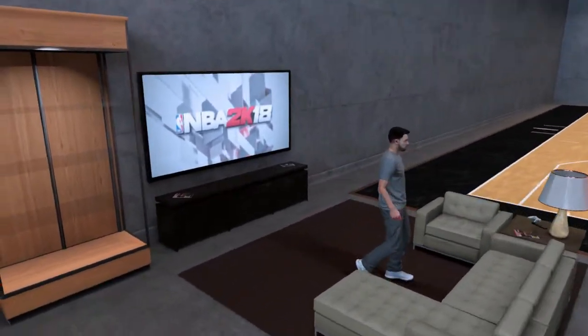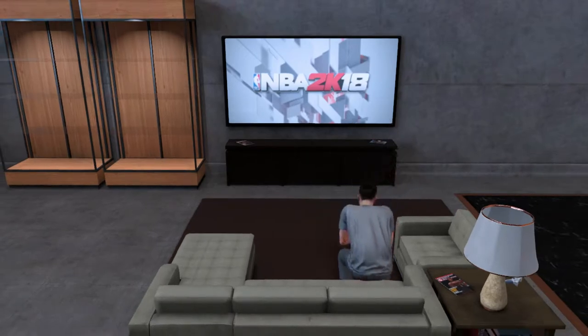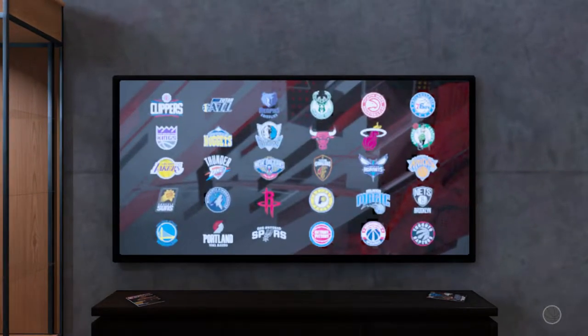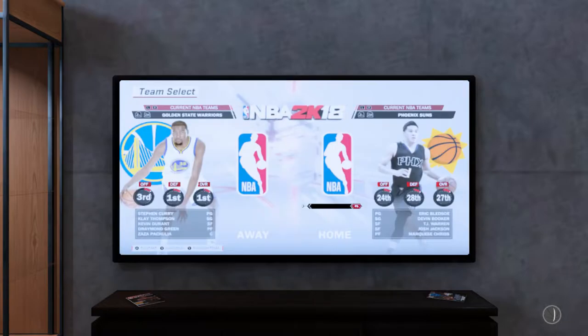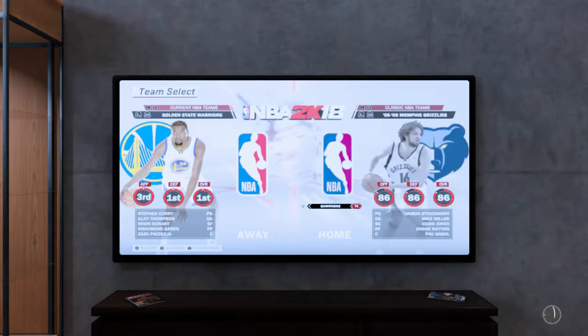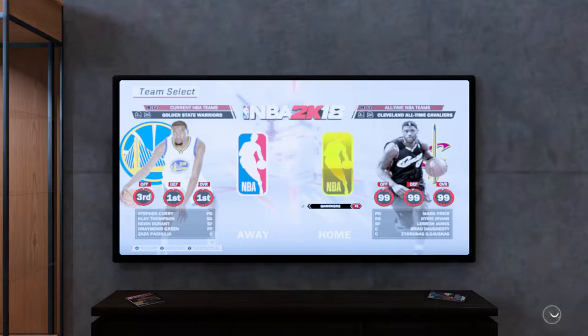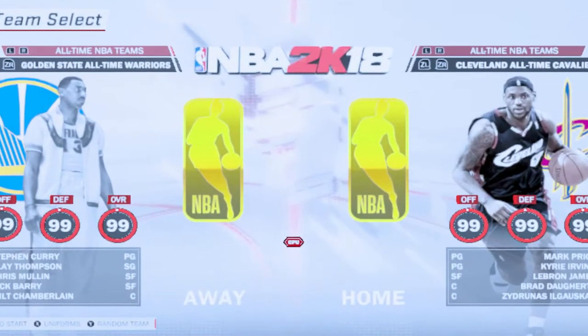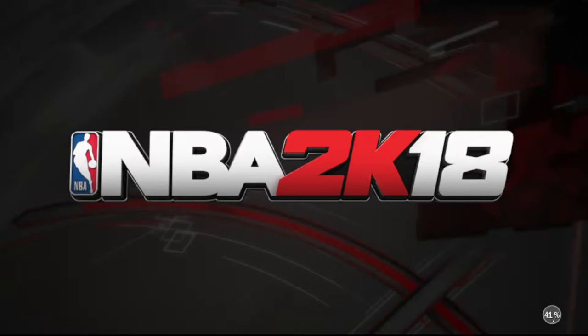We can play NBA 2K18 in our bedroom, or watch NBA 2K TV, which you've all seen if you've played any 2K games. We're going to CPU sim — all-time Cleveland Cavaliers versus all-time Golden State Warriors. This is going to be insane. I hope you enjoy the rest of this episode where we get to see what it would be like if two incredibly talented teams went up against each other.